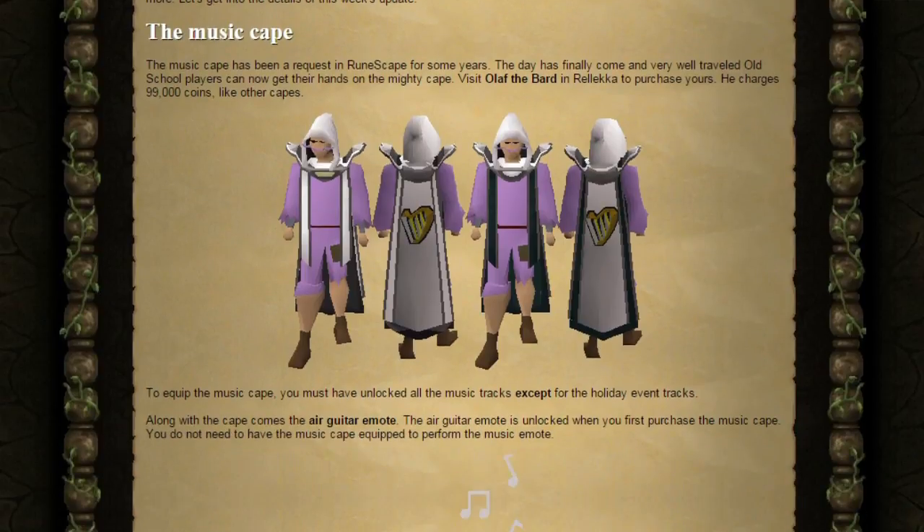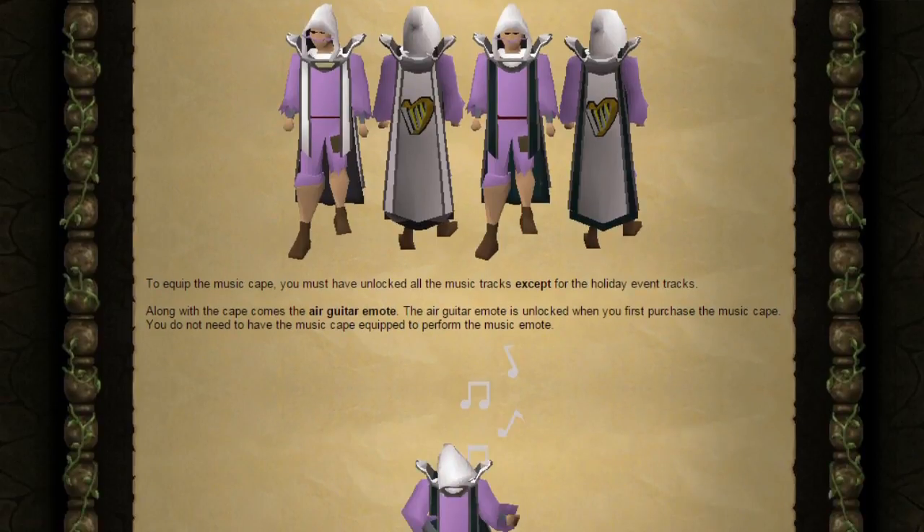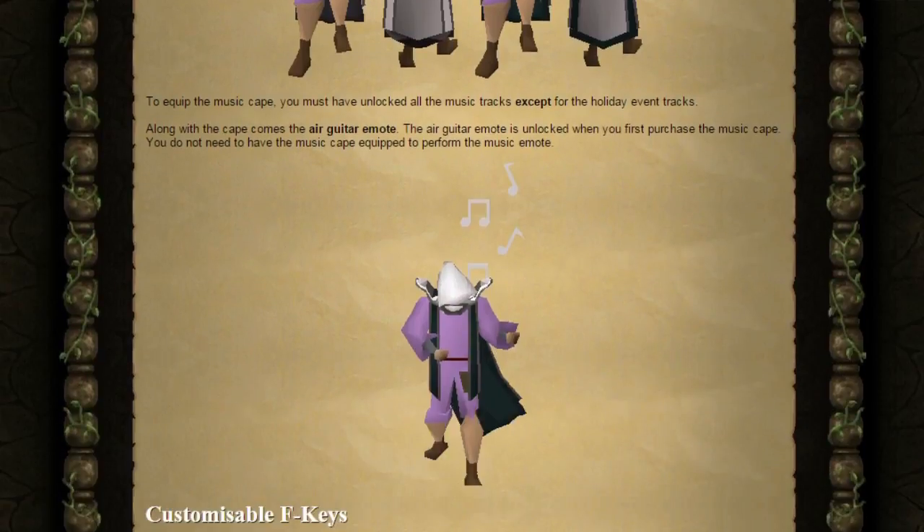Starting off with the music cape — the music cape has been a request in RuneScape for some years, and the day has finally come. Very well-traveled Old School players can now get their hands on the mighty cape. Visit Olaf the Bard in Relica to purchase yours. He charges 99,000 coins, like other capes. To equip the music cape, you must have unlocked all of the music tracks except for the holiday event tracks.